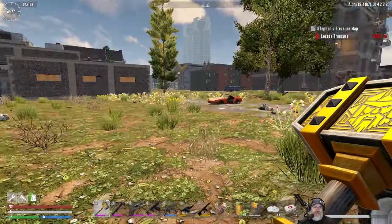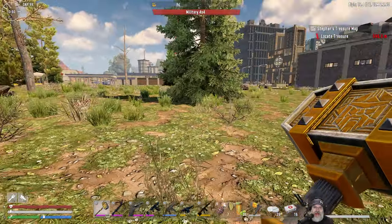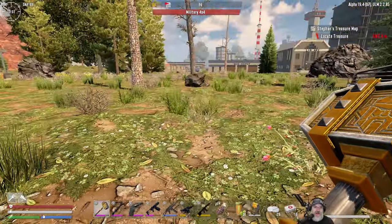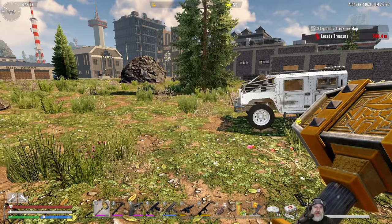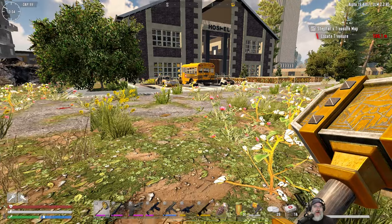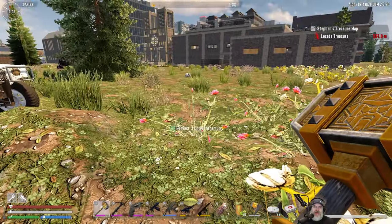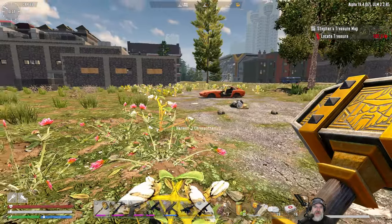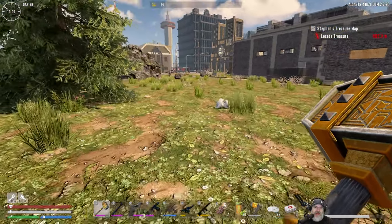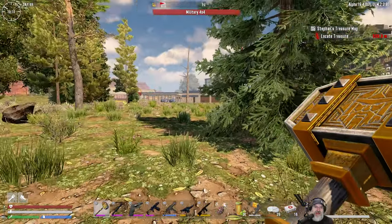Welcome back everybody to the Zombie Metropolis series featuring Undead Legacy. I'm Old Guy Gaming, and in this episode we're going to continue going through custom POIs. I heard back from a few of you in the comments saying to keep going through custom POIs — you don't mind, you're having fun — so that's what we're going to do for the time being. We've got a few custom POIs in this area: a Shamway grocery store, a wall-cart place we found, and a hostel.